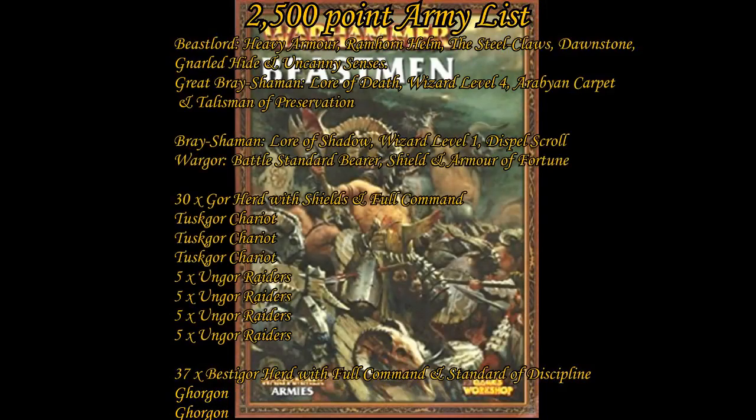Now onto the final list. This consists of a Beast Lord with heavy armour, the Ram Horn Helm, the Steel Claws, the Dawnstone, Gnarled Hide, and Uncanny Senses with a Mark of Nurgle. A level 4 Great Bray Shaman on the Lore of Death — yeah, we're going there — with a Talisman of Preservation and the Arabyan Carpet with the Mark of Tzeentch. Our War Gor BSB with the Armour of Fortune, a Shield, and Mark of Tzeentch. A level 1 Bray Shaman on the Lore of Shadow with a Dispel Scroll and Mark of Tzeentch. A unit of 30 Gors with Shields, Full Command, and Mark of Tzeentch. Three Tusk Gor Chariots with Mark of Tzeentch. Four units of five Ungor Raiders with Mark of Tzeentch. 37 Bestigors with Full Command, the Standard of Discipline, and the Mark of Tzeentch. And we finish up with two Gorgons.